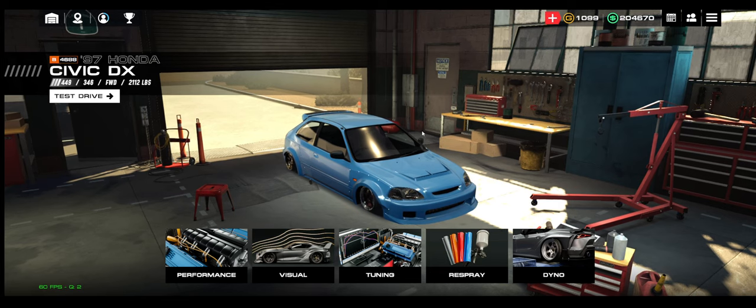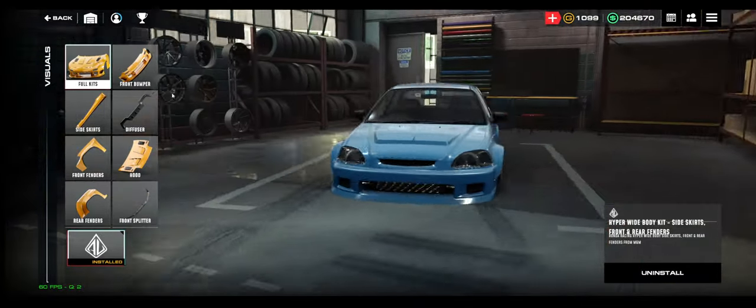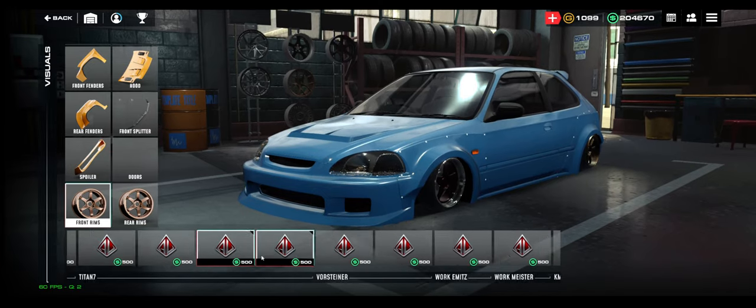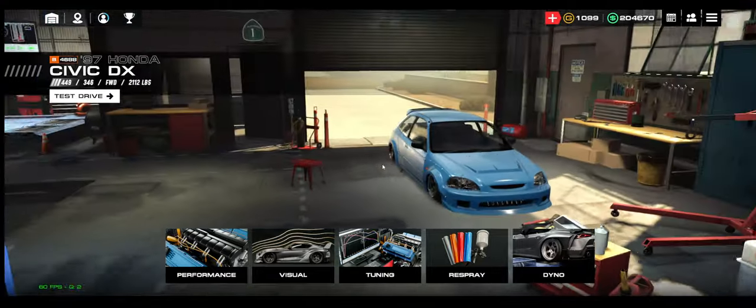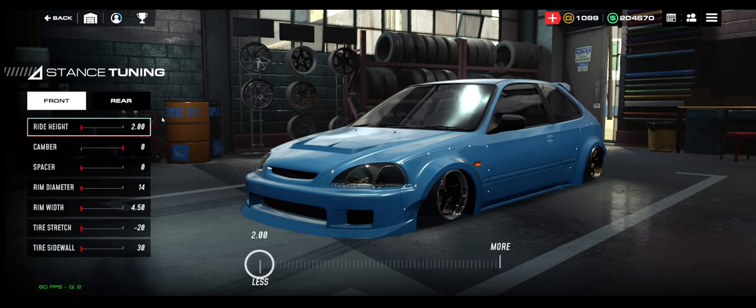If you want to do some visual tuning, add body kits and wheels. There are new wheels in the game which is pretty sick. I like to stagger my wheels because I'm a Honda boy. Now let's go to tuning and look at stance first.